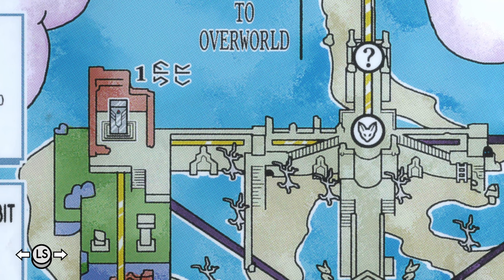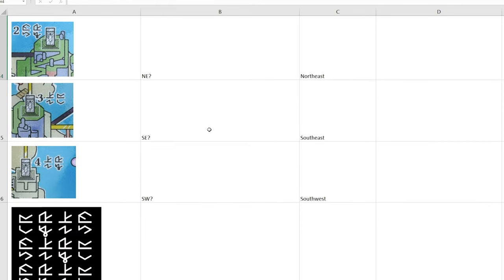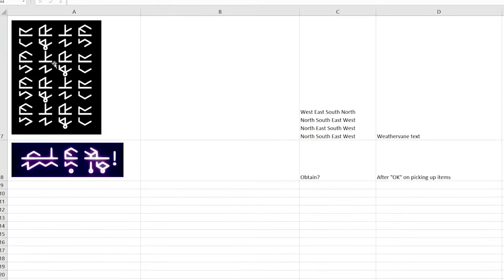I also compared these symbols to the weather vane we saw before, where I noticed there were four rows of four symbols. Let me just show you my Excel document - I figured I just wanted a more organized place to keep track of this. I have the controls thing down here, and then what I just mentioned about the Northwest and the Northeast and all that. But I don't know - that's my inferred meaning of what the symbols mean, but what the symbol actually stands for - does it stand for the letter N, does it stand for the word North? I don't know. The pattern on that weather vane: West, East, South, North. North, South, East, West. North, East, South, West. North, South, East, West. I don't know what to do with this information, but we have it.